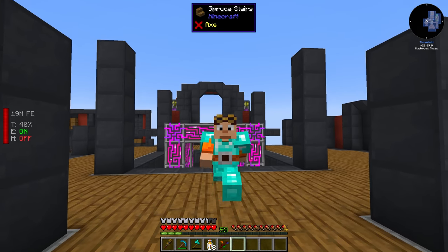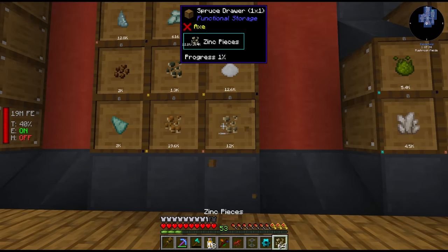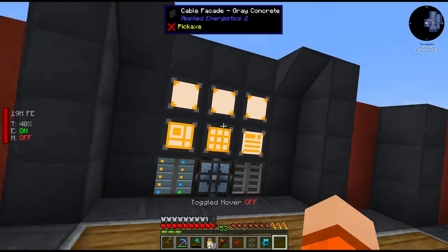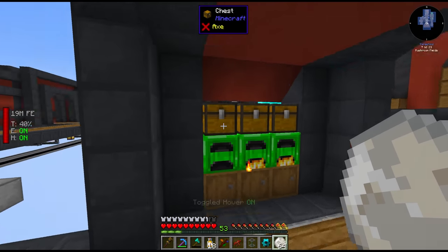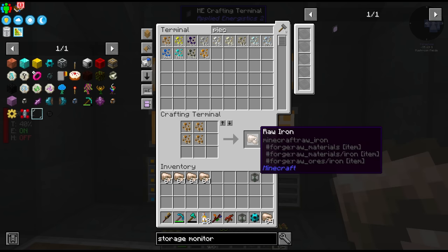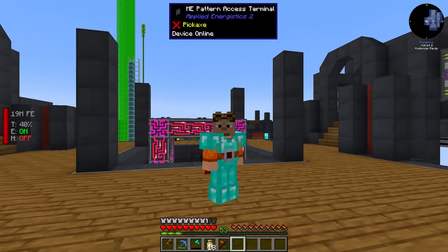I was playing between episodes trying to clean up around the base and I noticed something. Lots of the processes around our base, especially the essentials - for example ingots - are still extremely manual. We are in fact still crafting pieces into raw ore and then smelting raw ore manually in furnaces. Not even the outputs are hooked up to our Applied Energistics system. Unacceptable, quite frankly. So today we fix it.